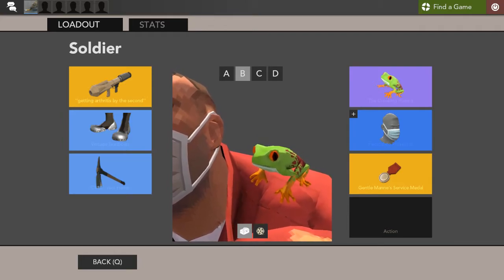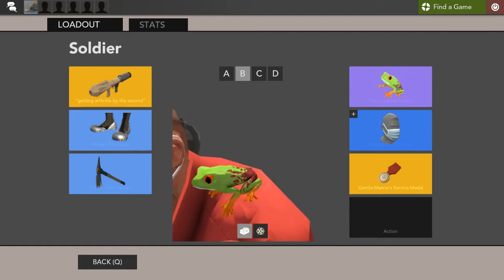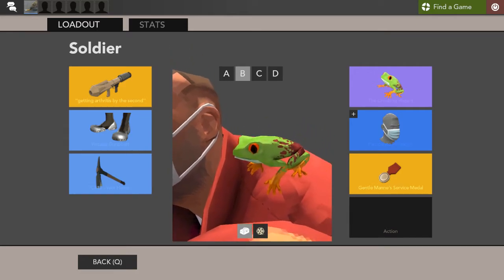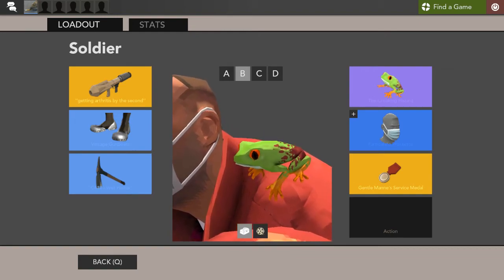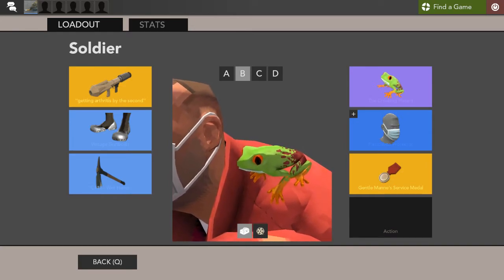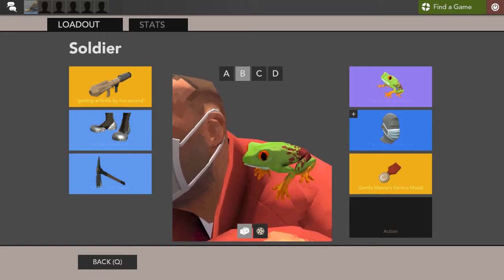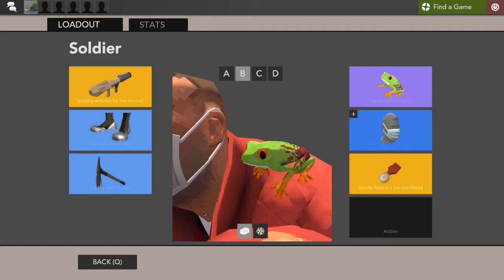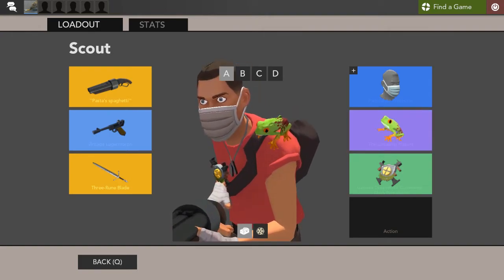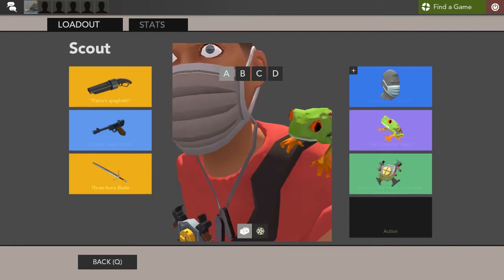This frog also has something on his back, and I think this indicates that it's a poisonous frog, which is also perfectly fine. Let's see it on Scout — there it is again, but on Scout.